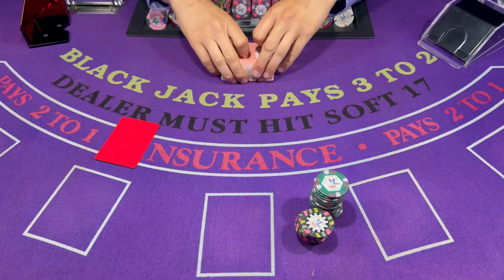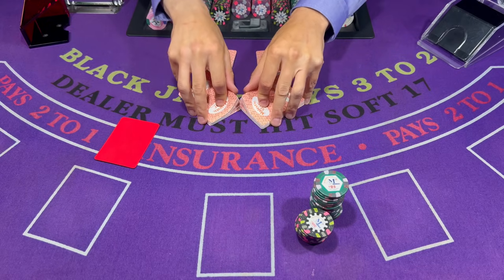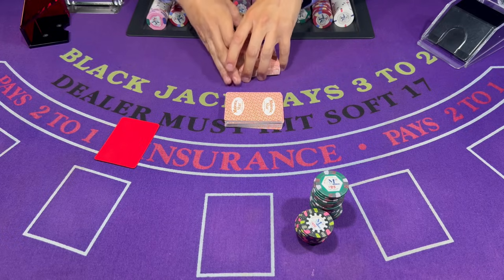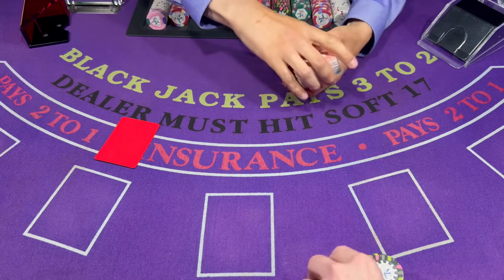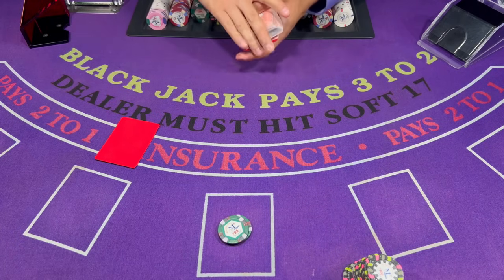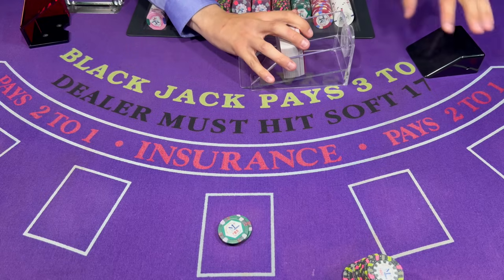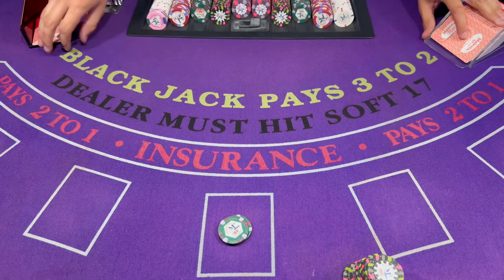Hey guys, we're back here at Blackjack and More this evening. We're gonna be playing blackjack — double deck variation. I'll be coming to the table with a $2,000 buy-in for this session. Minimums will be $50, maximums will be $2,500 per hand. Let's get started.